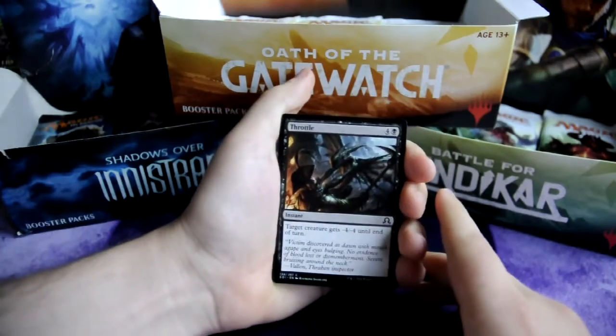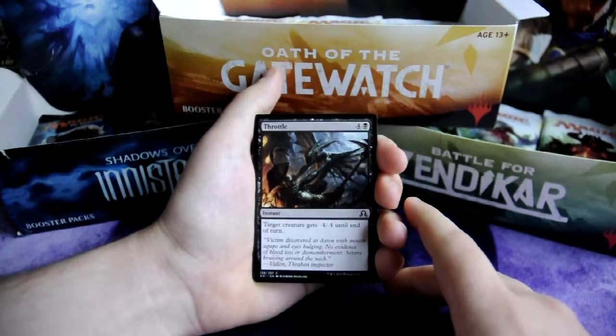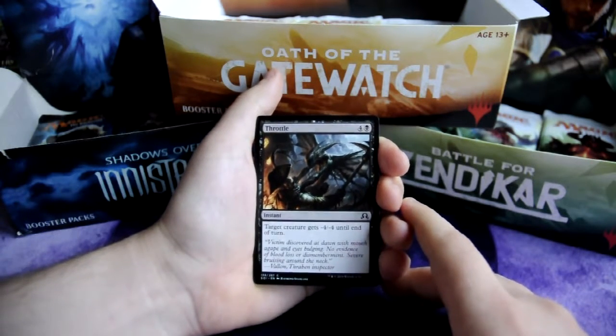So, our first card is Throttle — instant for 4 and 1 black. Target creature gets minus 4 minus 4 until end of turn.